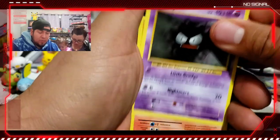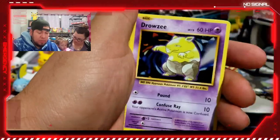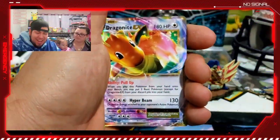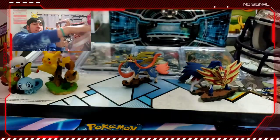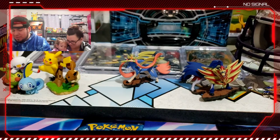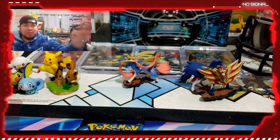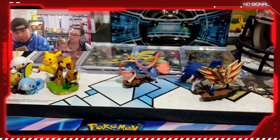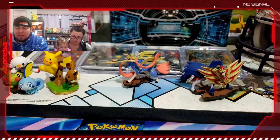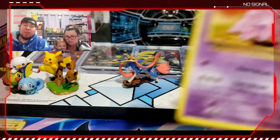We need to pull something — Charizard cannot just give us nothing. First a Magma — good job — and a Dragonite! Got it from the Raichu pack. You don't even like Dragonite! That's like our fifth or sixth one from Evolutions. You can see the print line on this one too — bad print quality, but Blastoise is my last one.